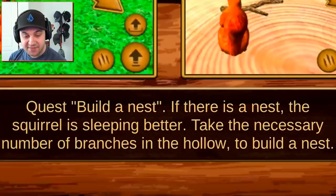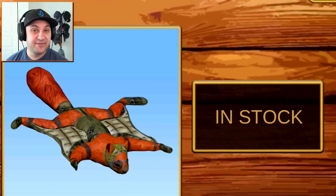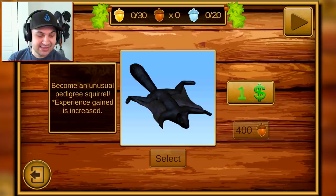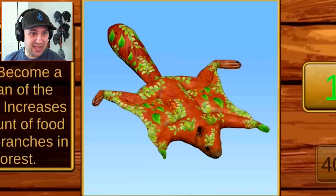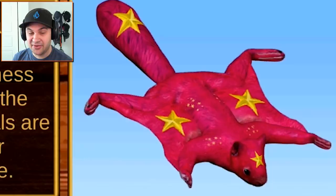I have done it. Now I must build a nest — if there is a nest the squirrel sleeps better. Take the necessary number of branches in the hollow to build a nest. But before I do that, there are skins available that we can purchase. I already have this skin. There's one for aerobatics — it can be obtained as a reward for removing advertising and it increases jump height, so I have access to it. There are other ones too: one gives you more experience, one makes you look like some kind of weird floral curtain your grandma would have. Apparently it increases food and branches in the forest, which seems pretty good. Another one increases points, makes animals no longer aggressive, and turns you pink with stars — a squirrel I've never seen in the wild before.